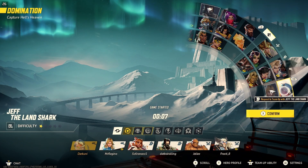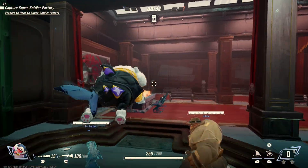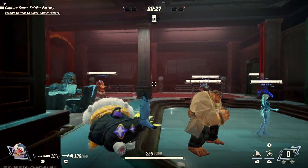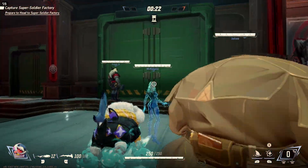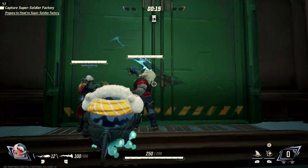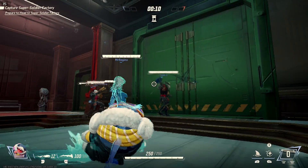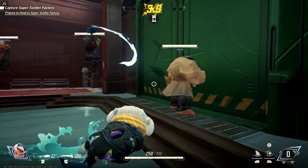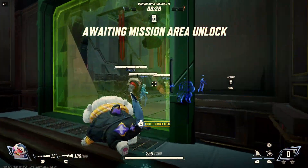Marvel Rivals wasn't a great performer on the Steam Deck to begin with, but at least it was playable, even if you dipped into some lower FPS from time to time. But as you and so many other of us have noticed, all of a sudden, since the latest update with the new half season, it's performing like utter dog crap. And it's not just one thing — you seem to be having a terrible frame rate overall, terrible frame feeling and performance, but there's also these nasty stutters on some sort of irregular cadence. It's a complete mess, and let's be honest, it's not even playable.